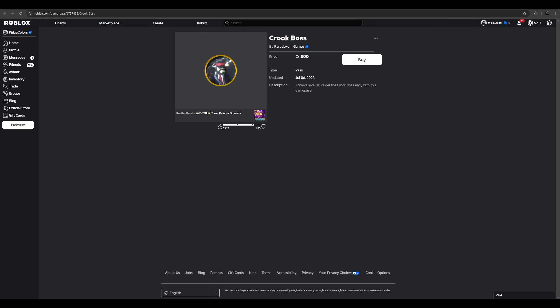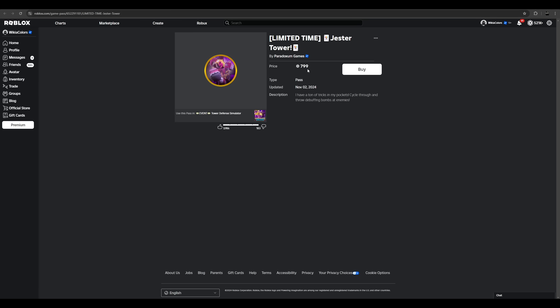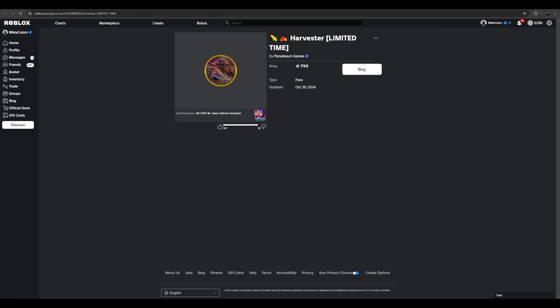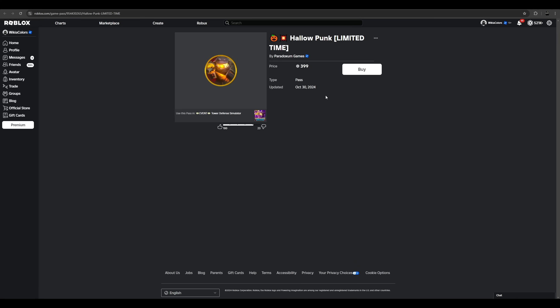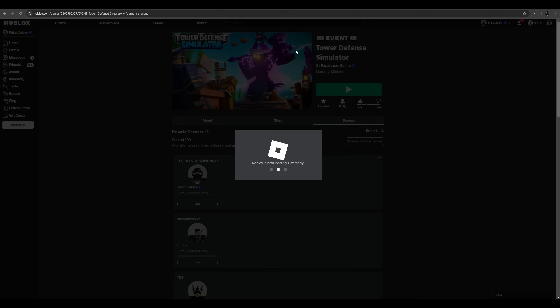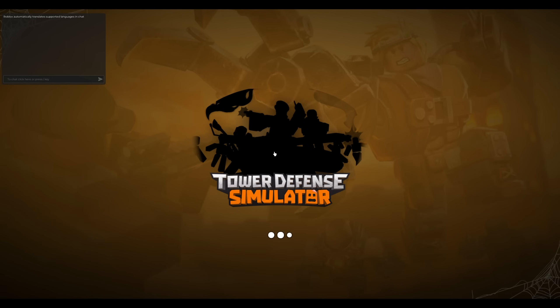Not everything has changed though. For example, the Jester still costs 799 robux — it's always cost that much. The Harvester also costs 799 and hasn't changed, and the Hallow Punk costs 399 and hasn't changed. I don't expect them to change, though this video might be released after these game passes are removed.